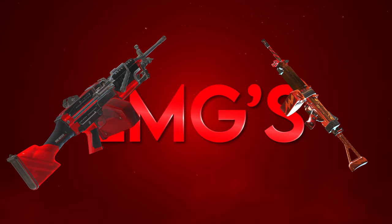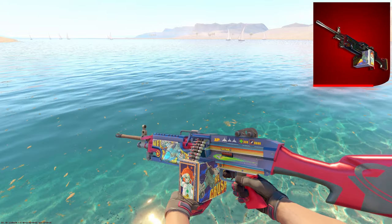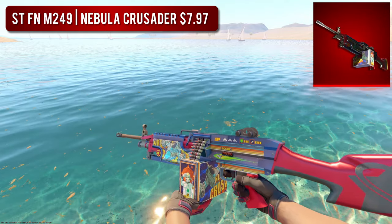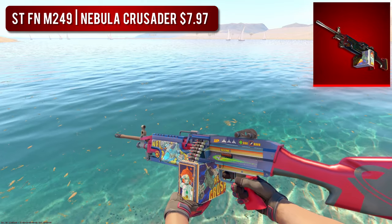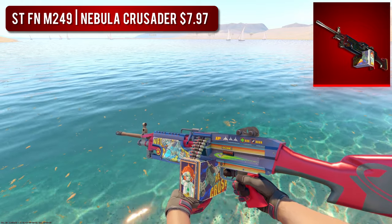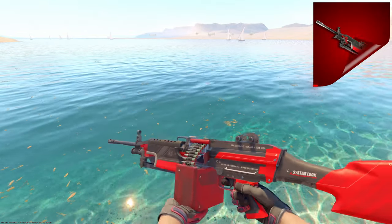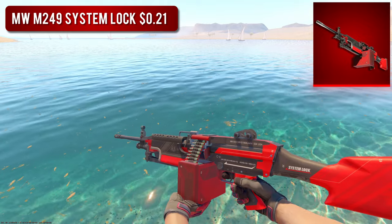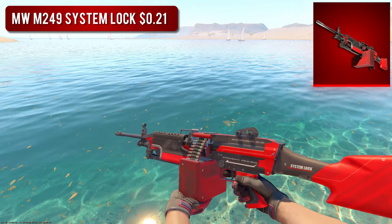Next up, we have the Light Machine Guns. First is the M249. For the high-tier one, I went with the StatTrak Factory New Nebula Crusader. If this skin was on any other gun but the M249, I think it would be worth boatloads — this is actually probably in my top 5 favorite skins in the entire game. It just reminds me of my childhood, it's super flashy with that pinball vibe. But if you want something a bit cheaper, I'd go with the Minimal Wear System Lock, which has a lot more red on it compared to the Nebula Crusader. So if you're trying to stick with a purely red loadout, I'd go with the System Lock.